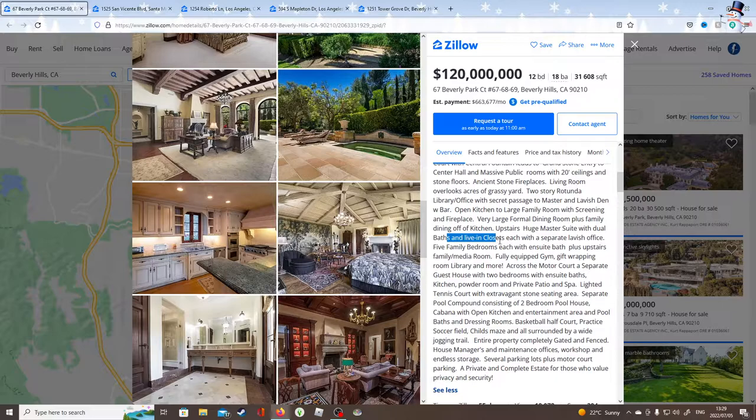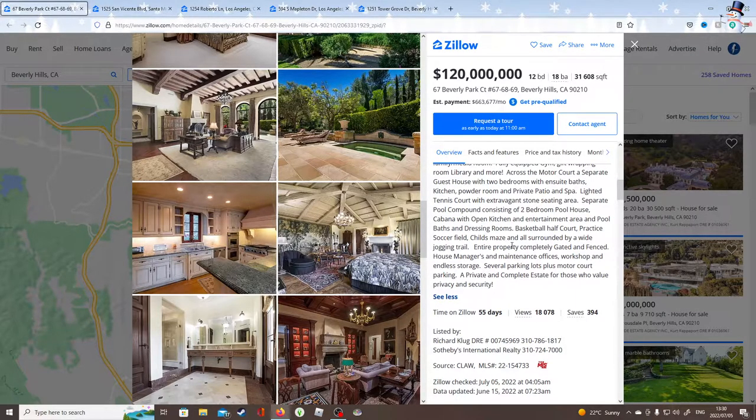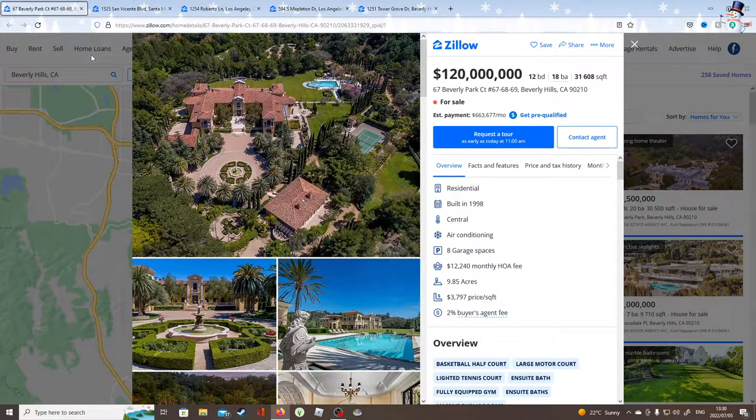Am I understanding this correctly? Yeah — live-in closets, each with a separate lavish office. What? Fully equipped with a gym, a gift wrapping room, a library, and more. You have a separate guest house with two bedrooms with ensuite baths, a private patio and a spa, a lighted tennis court with an extravagant stone seating area. This entire house is extravagant. A separate pool compound — they just couldn't call it just a pool. It has to be a pool compound, consisting of a two-bedroom pool house, a cabana with an open kitchen and entertainment area, dressing rooms, a basketball half court, a practice soccer field, a child's maze, and a jogging trail. This is like a city in a house. Your closets have offices. Why do you need so many offices? Oh, there's the maze up there.